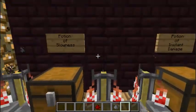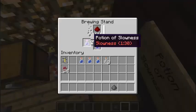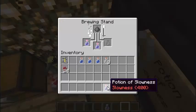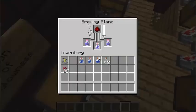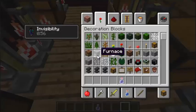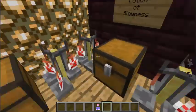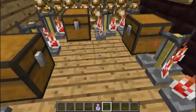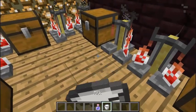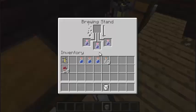It's already done — throw that gunpowder in there and it turns into a splash potion. If you guys want to see it in action — I'm drinking it right now, and I'm slower than ever. I can't run as fast, everything's in slow motion. I'm just going to drink some milk to get it over with — and back to normal. Now it's done brewing and it's 3 minutes instead of 4 minutes for the splash version.